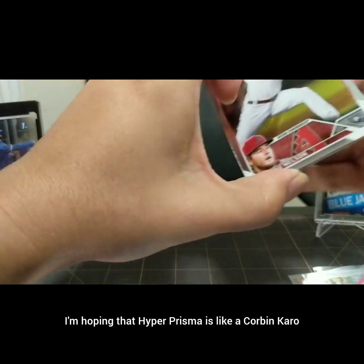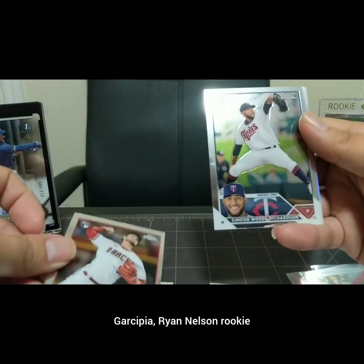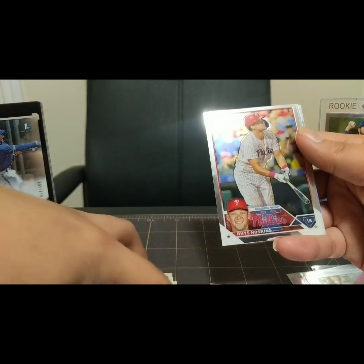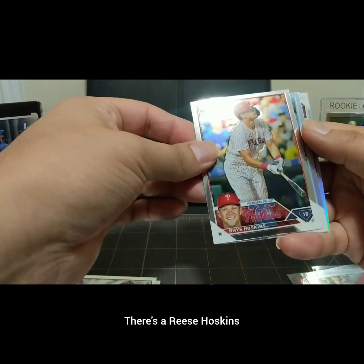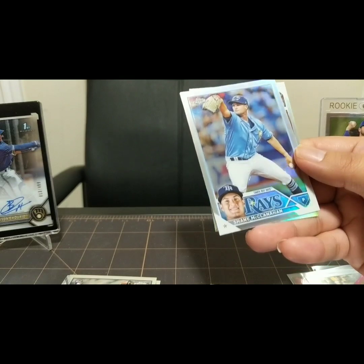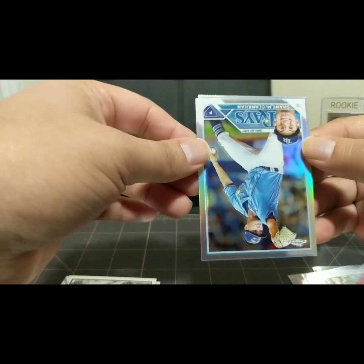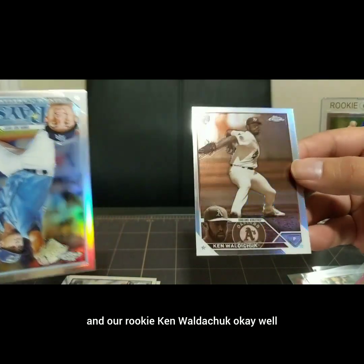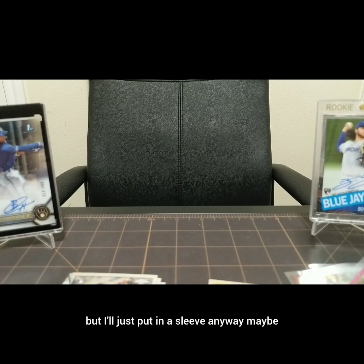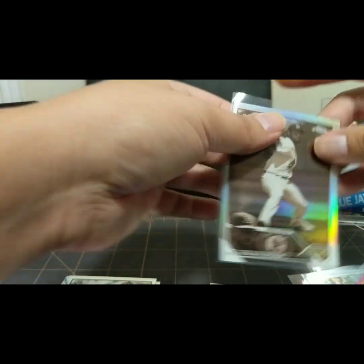Let's open that Hyperprism - it's like a Corbin Carroll. I've been trying to pull some Corbin Carroll for a while. Garsepia, Ryan Nelson rookie. Simeon Woods Richardson, straight out of Cypress, Sugar Land, and Houston. There's a Rhys Hoskins. We got a Rookie on the back - nice Shane McClanahan. He's out for the year, I believe, but he'll come back strong next year. And our Rookie - Ken Waldichuk. A little bit disappointing, but I'll just put it in a sleeve anyway. Maybe he'll get traded someday from the A's and have a better career.